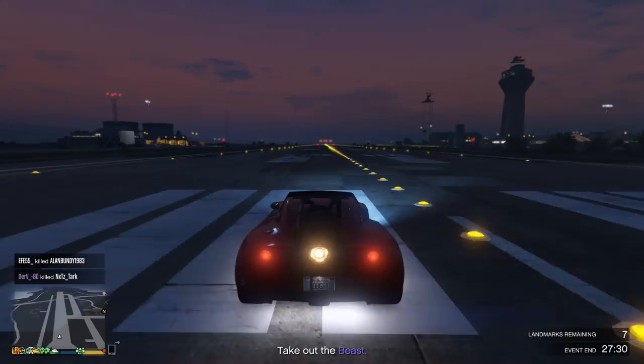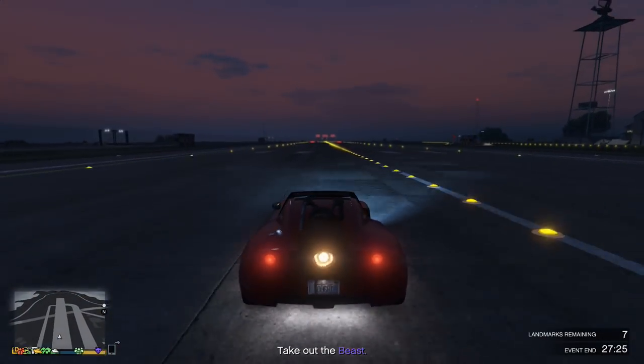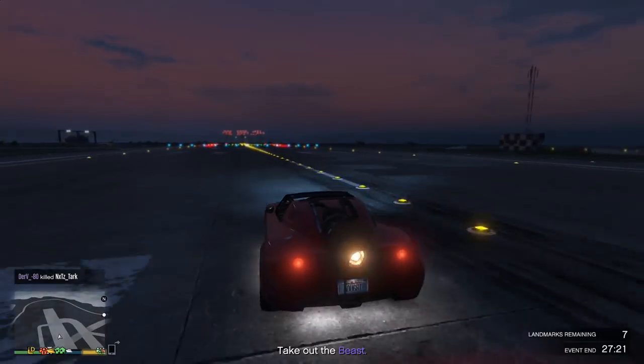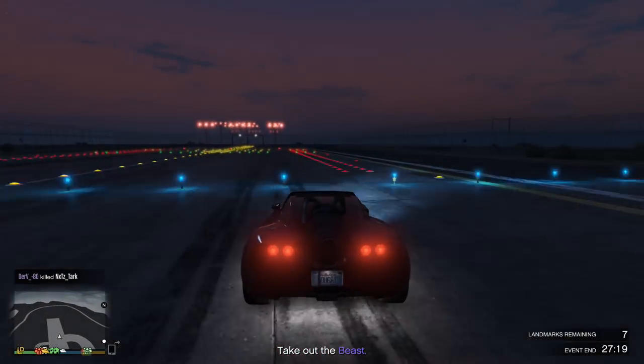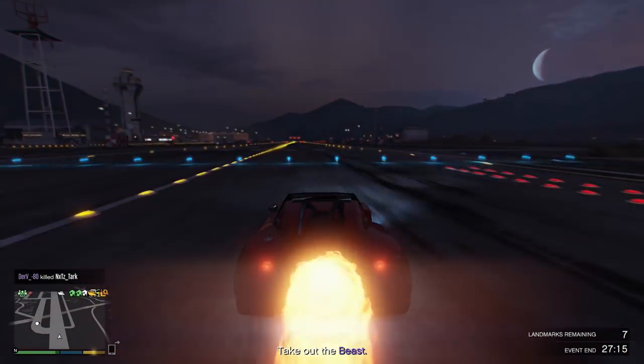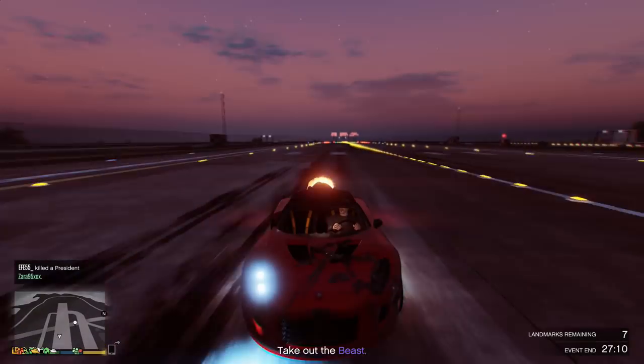This vehicle is my own and I had my friend Thomas drive it, so it doesn't really matter who's driving as long as you have your own rocket Voltic. You can do this on ramps, mountains, or off cliffs. Just make sure you have a lot of airspace, because the more time your vehicle is in the air, the easier this glitch will be.